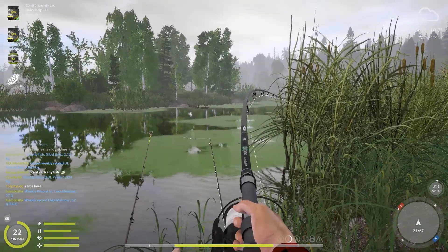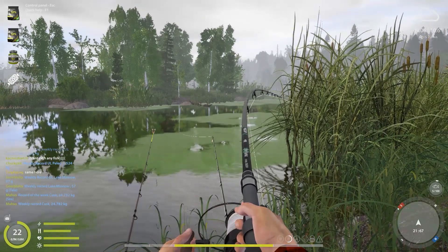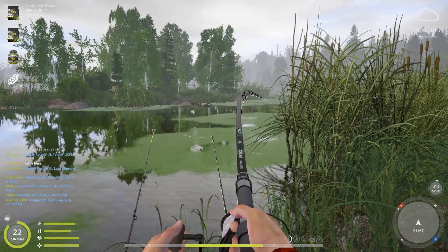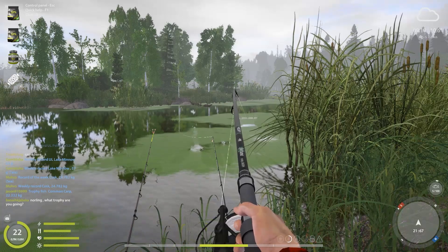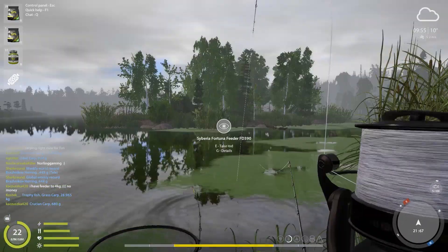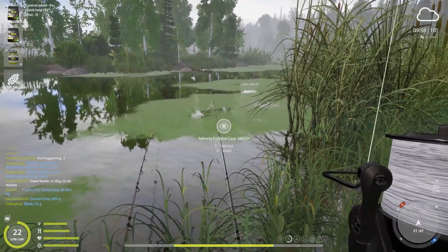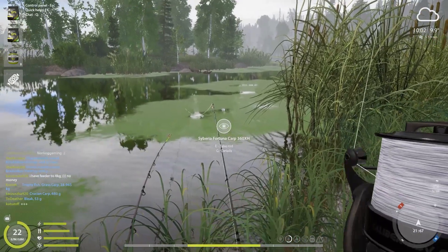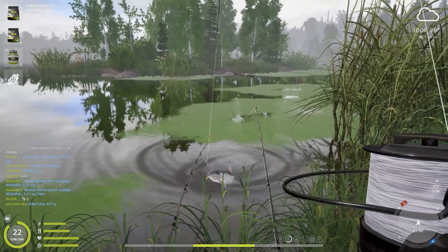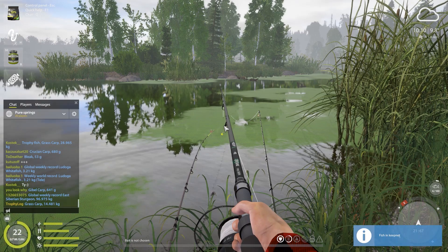Getting spooled again — this is like a common theme right now on Oldberg. Not getting spooled too hard but still getting spooled. I think this could be another sign of a grass carp, which I'm not mad about. This is definitely not a black carp but its cousin, a regular grass carp — a fine unit. I thought it was around 10 kilos, and it is almost 15 kilos. What the heck!